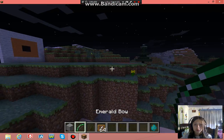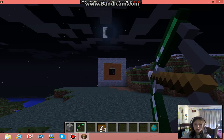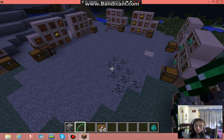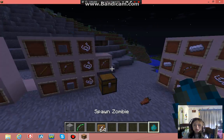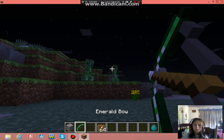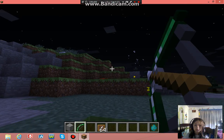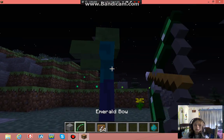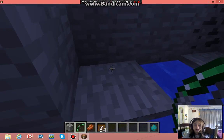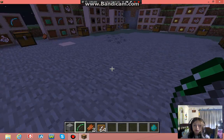The emerald bow shoots like this — it reloads really fast, so that's nice. Let's try it on a zombie. Headshot! It kills a zombie in one hit, so this is probably a good weapon to have.